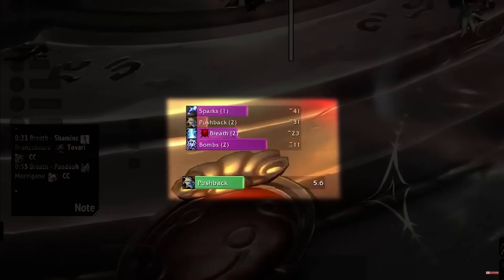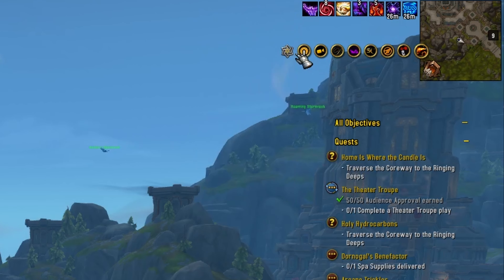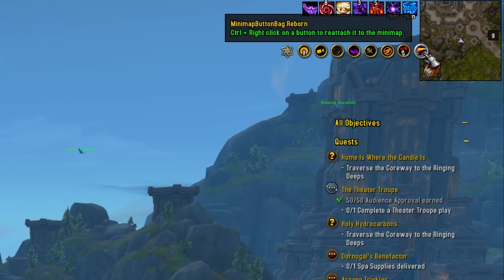Now that you have all these additional add-ons, don't let them clog up your screen or your minimap. Here comes the Minimap Button Bag — or MBB — add-on to clean that up. This takes all those little icons and condenses them into one single bag on your minimap. It's simple, but if you plan on going all in with new add-ons, this is the way.